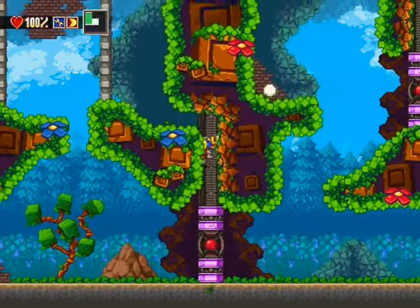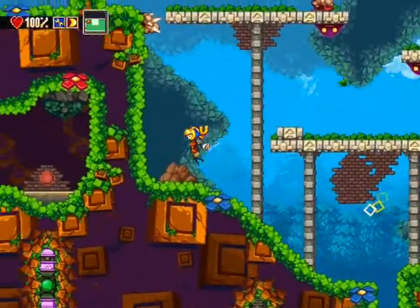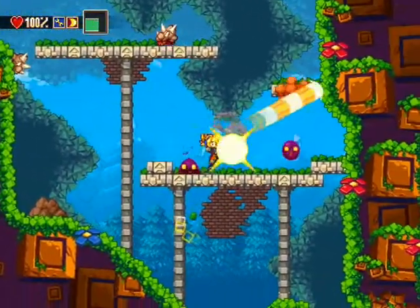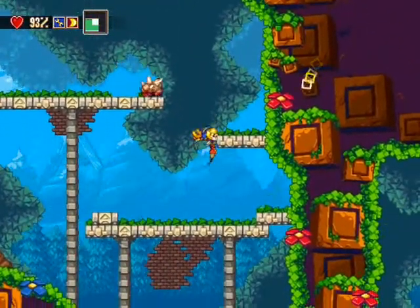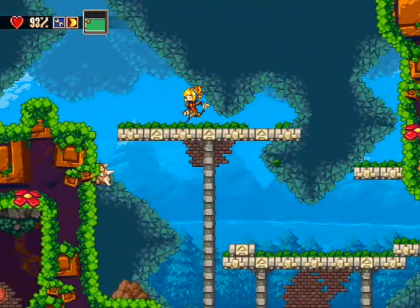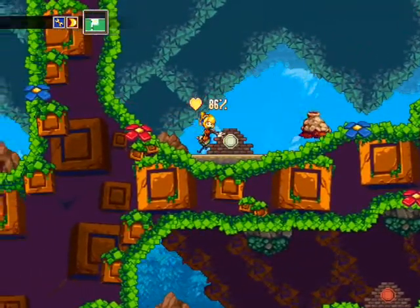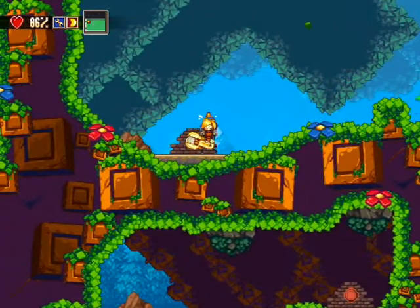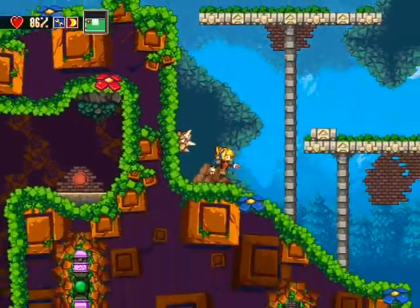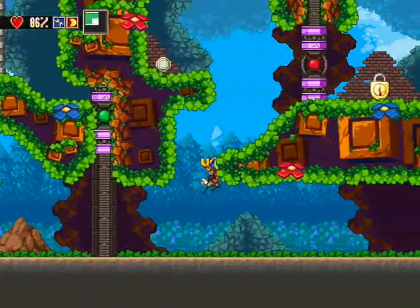C'est vrai que j'avais oublié, on peut aussi passer par là. La technique du saut avec le tir, ça va être souvent demandé quand même. Cette clé à molette, élément vraiment principal du gameplay. Vous allez voir, après il y a des trucs super bien pensés avec cette clé.